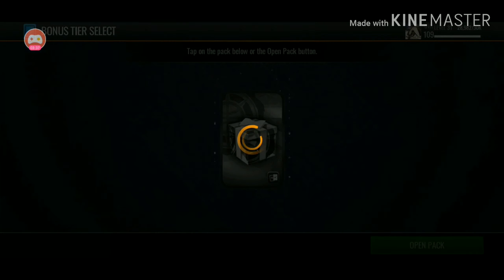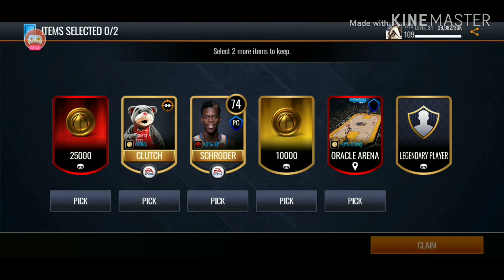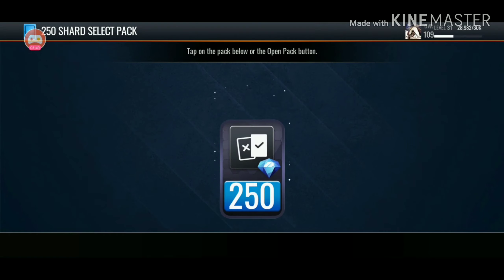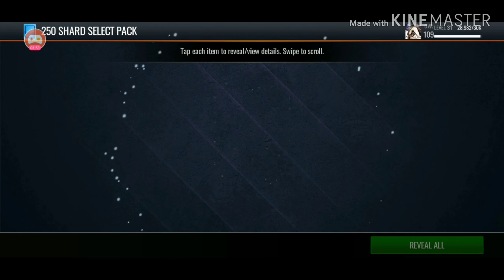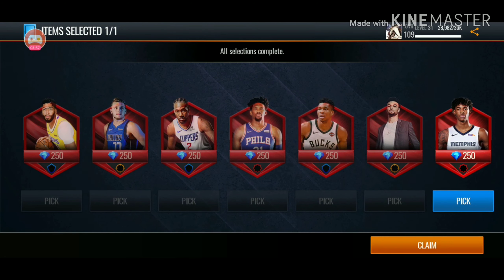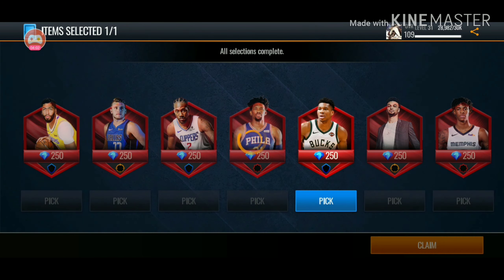Then we got one more bonus tier select pack. Can we pull an elite? I've not pulled a single elite this whole season. We're getting trashed — let's just get that trash player off my screen right now. He's not doing anything for Luka Collins — missing everything. It looks bad. And then from this pack, obviously, we're going to go with our guy Ja.